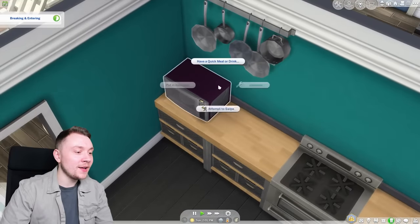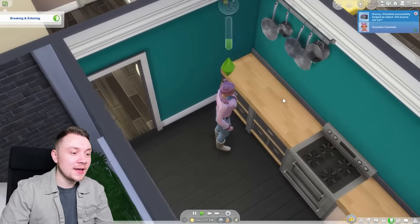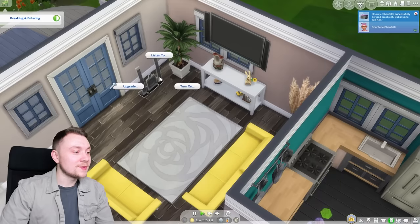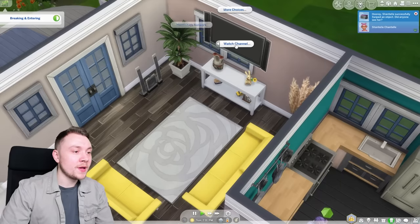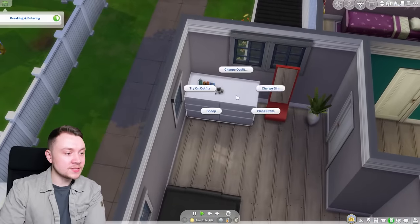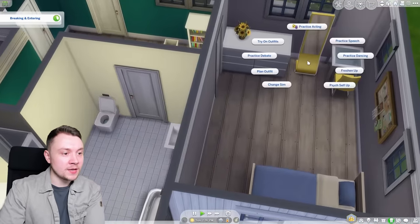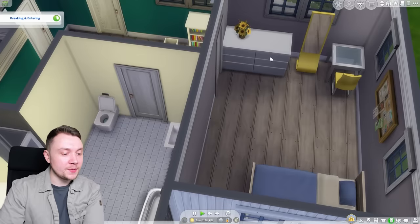We can even get the microwave — that's pretty funny. I wonder how she's fitting all of this in her pocket. I should have added some bicycles and it would have been a proper UK simulator. I'm not too sure exactly what we can steal. I thought we'd be able to steal decorative objects, but it seems like we can't. It seems like we can only get computers and things.